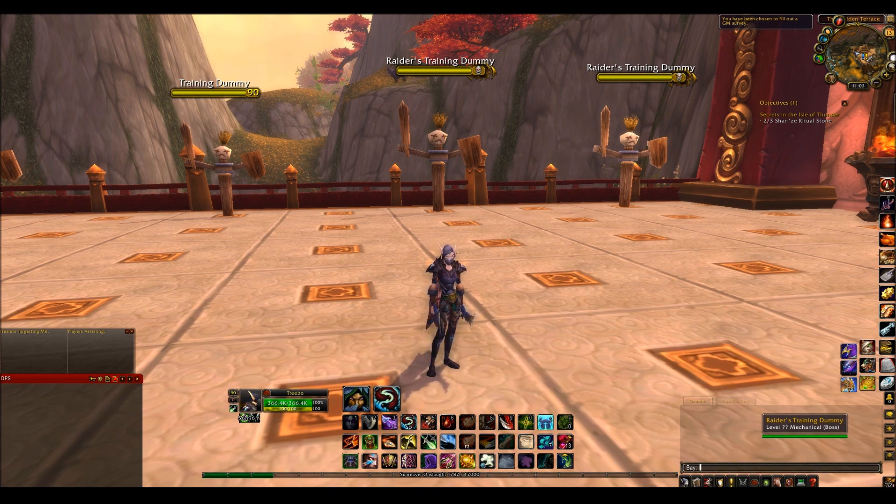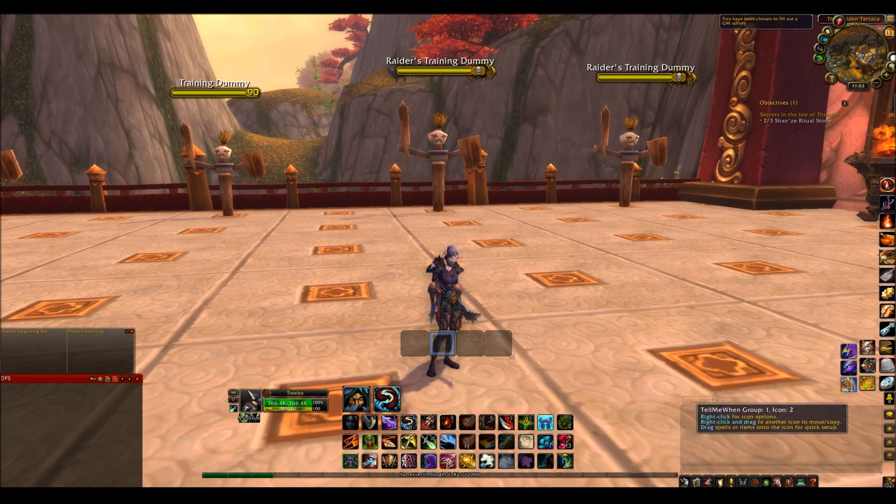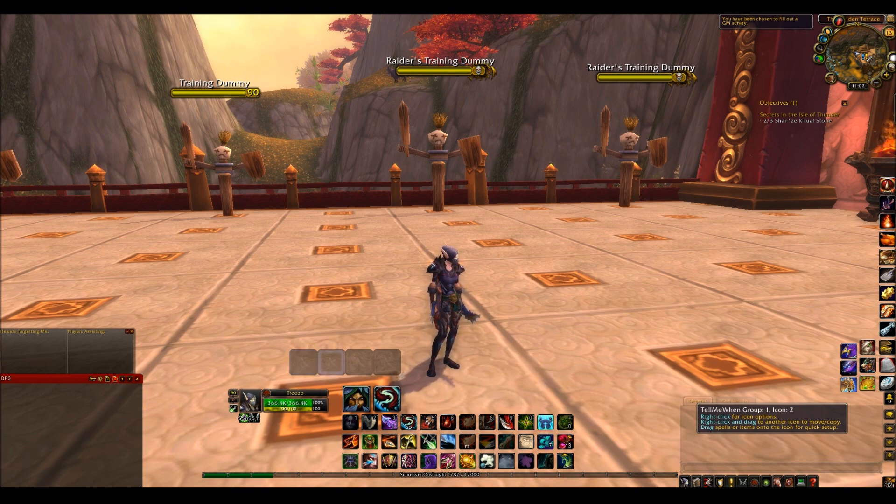To start with, to get the options up, you want to be typing in slash TMW. You'll get this come up. This is just your first group. I'm going to show you a tutorial on how I set up my personal preferences for it. I have my cooldowns and my buffs and debuffs and all sorts on different bars.